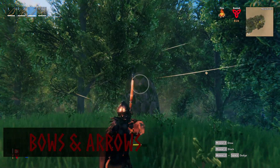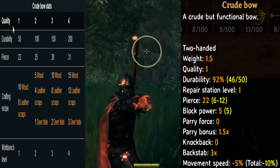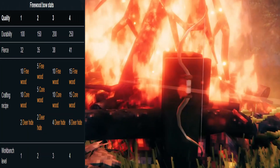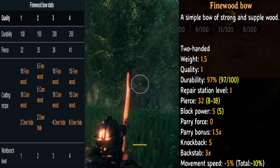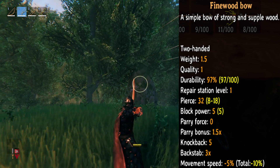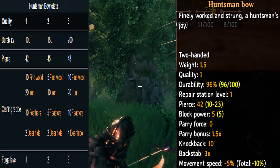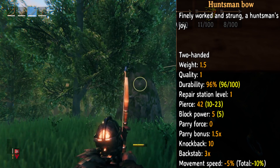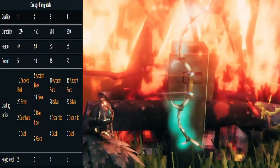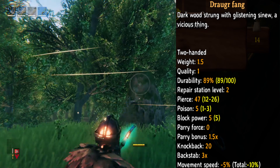Now onto bows and arrows. First bow is the crude bow, needing the workbench level 1 to create. It has a pierce force of 22 with 0 parry force. Next we have the fine bow — again, level 1 workbench to create, with a pierce force of 32 and a block power of 5. Next up is the huntsman's bow — you will need the forge level 1 to create this item. It has a pierce force of 42 with a block power of 5. And finally, the Draugr Fang — you need the forge level 2 to create this item. It has a pierce force of 47 and a block power of 5.